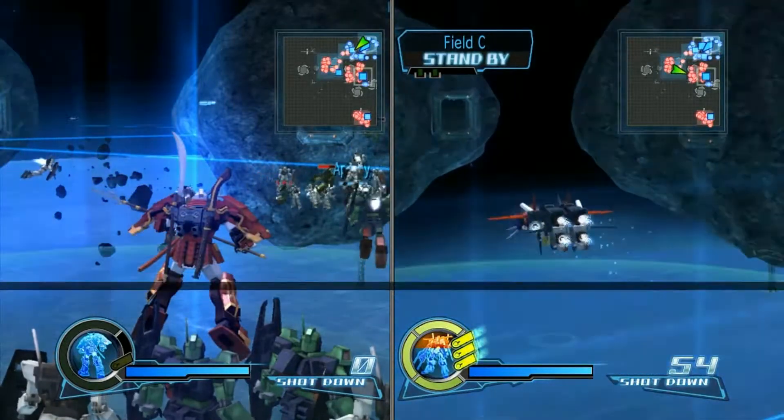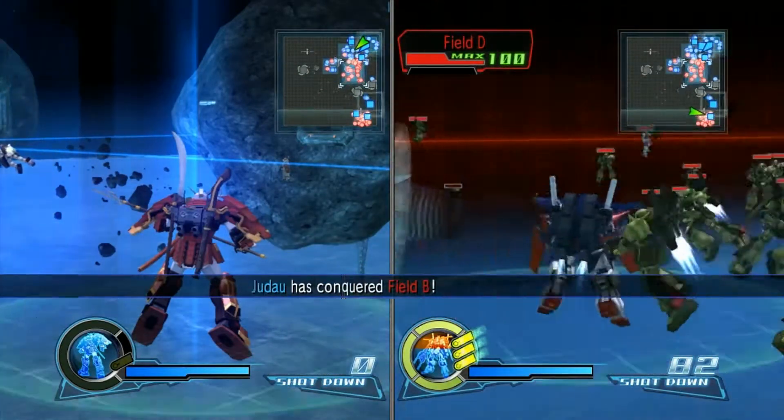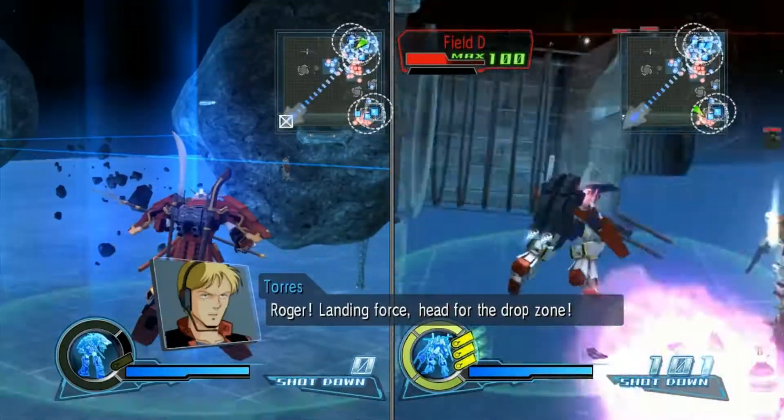To start, you're gonna be up in the top right hand corner of the map - just keep moving down and taking over the different areas. If you move quickly you want to be down in the bottom right hand corner right around the time that Taurus tells everyone to start heading to the drop zone, which is in the bottom left, and that's where we're going to be doing our grinding.